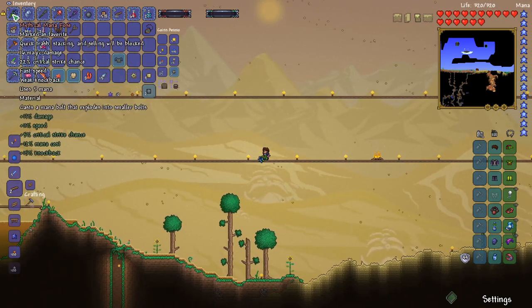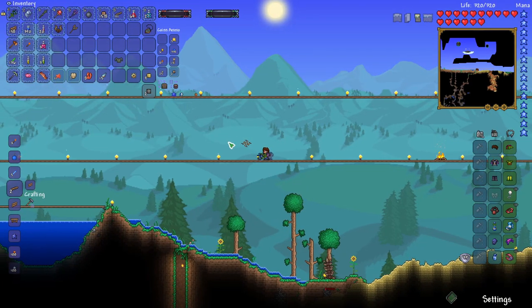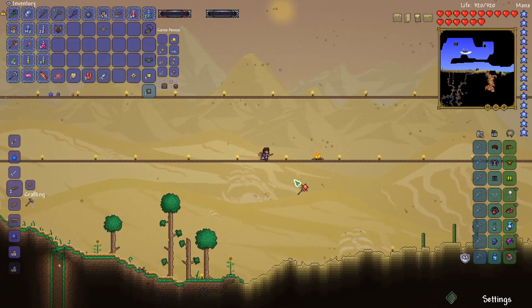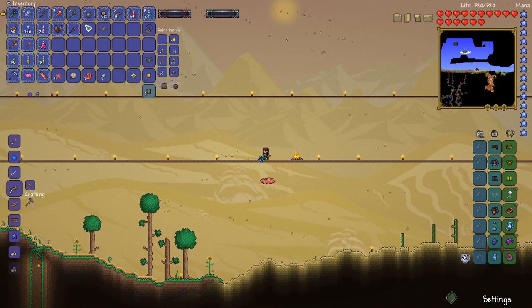We're at 16 damage, and when we drop the lore item, we're at 17 — so we lose one damage. Let's try this again. This time I want to put down one of these, switch that out for the plasma rod, and we'll use our last summon.